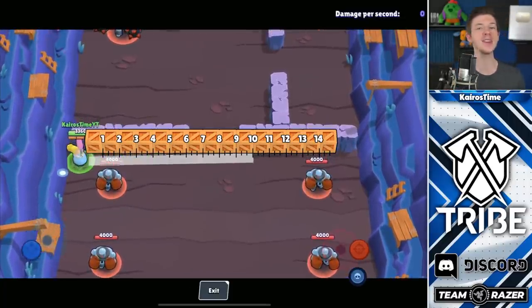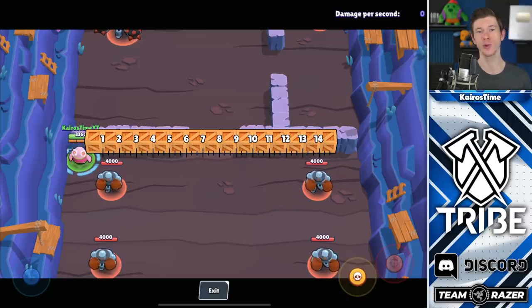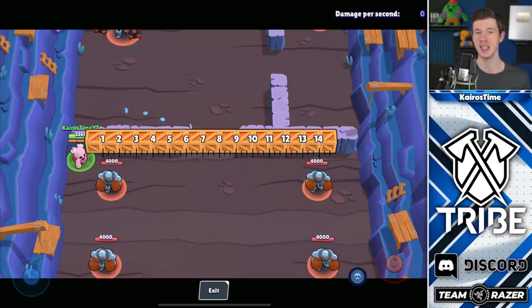Brawlers are allowed to use whatever means necessary to get the longest range possible — their attack, their super, even their star power. They can even use walls or an enemy opponent! Each brawler must be positioned right next to this wall so the ruler can accurately measure their ranges. Because the brawler is right next to the wall rather than in the center of the tile, I also had to slide the ruler to the left a little for accuracy. I compared all ranges measured with the ruler to the actual ranges in the game files — there are a lot of inconsistencies — so I tested each brawler's effective range as well. The ranges today will be the actual range required for a brawler to hit a target.